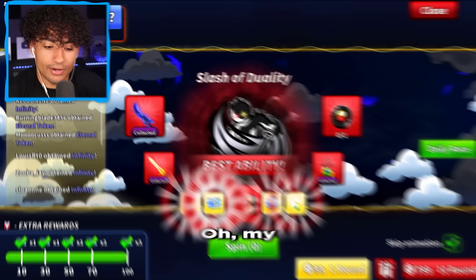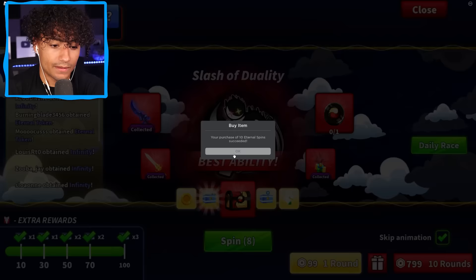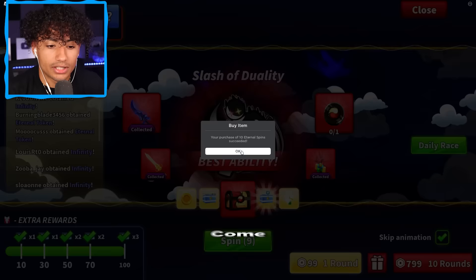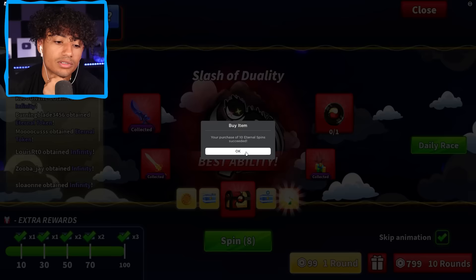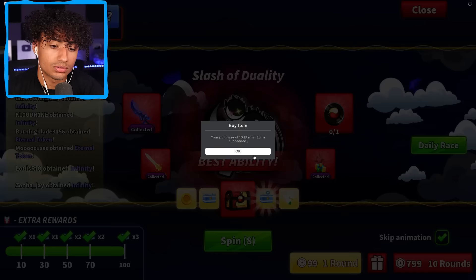Okay, how lucky do I even have to get? Let's check out the odds — the token has a 5% chance. That's actually not that bad; I should have got it by now. Come on, please. Of course not! Please, I beg. Come on — oh, let's go! Let's go! We got the token! I'm so happy!